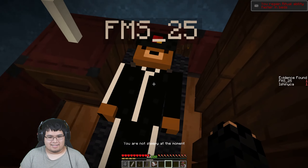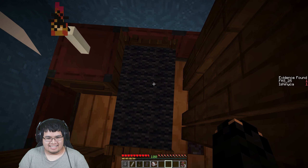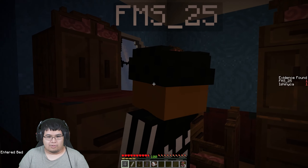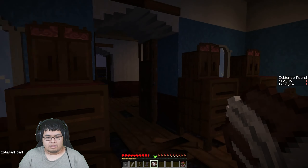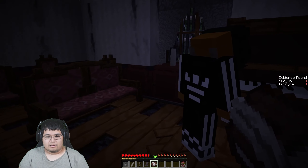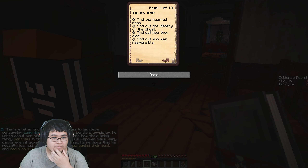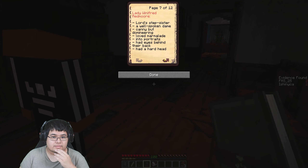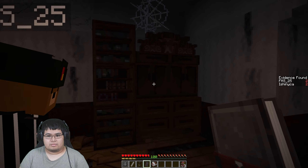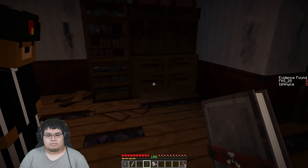You're not sleepy at the moment. Oh no — how did I get up here? It's woken up and it like pulled you up into the sky. What is that sound? The mirror broke. Wait, is she here? Oh, there's a piano. I found some evidence. This is a letter from Montgomery Jones to his niece concerning Lady Winifred Redmore, the Lord's stepsister. He writes about her affinity to marmalade and how she'd bring fancy portraits from her trips — well-spoken lady, very keen, even if sometimes a bit domineering. He mentions that the lady had eyes in the back of her head, and other people had a poor head. So have you noticed there's different colors?